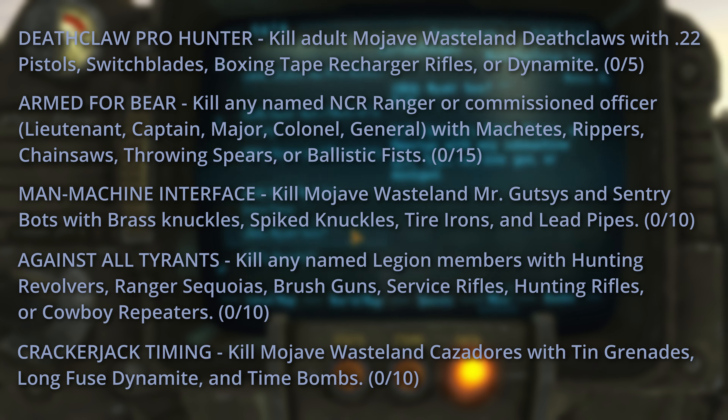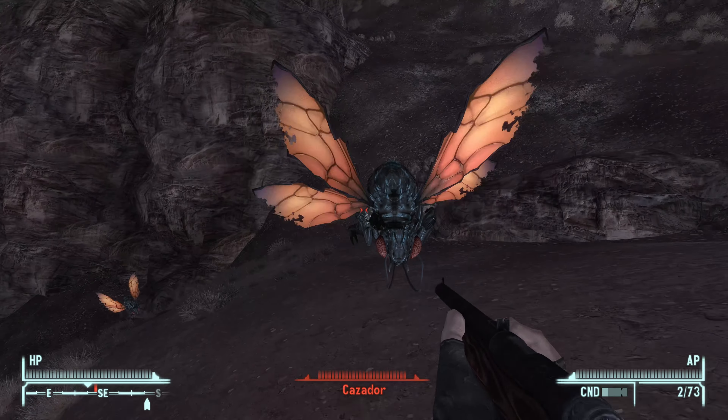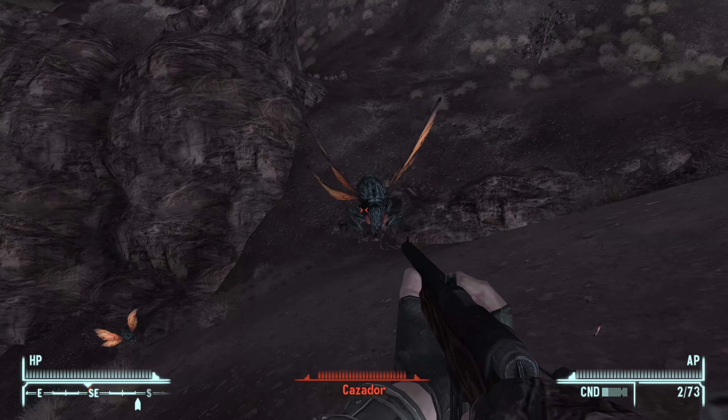As for the three that I would actually recommend going after, I can tell you now: just ignore Crackerjack Timing unless you can get some lucky kills without trying too hard. Cazadors are just too dangerous and it's super hard to get the timing off on those explosives, so I don't think there's much of a reason to even try going after that.